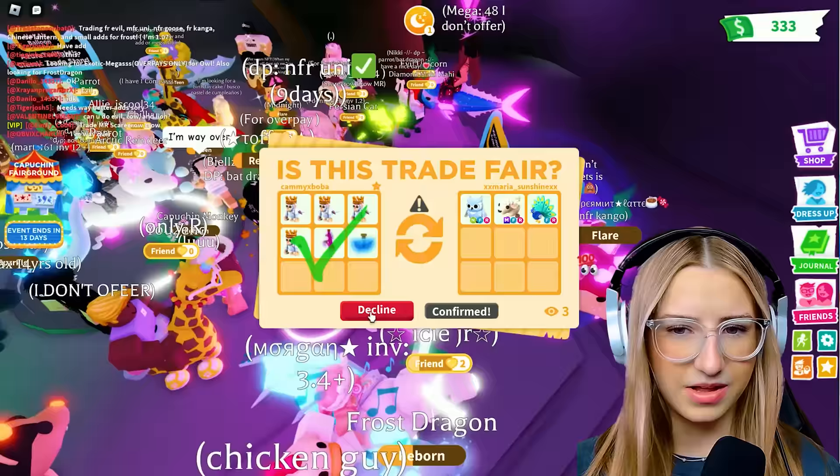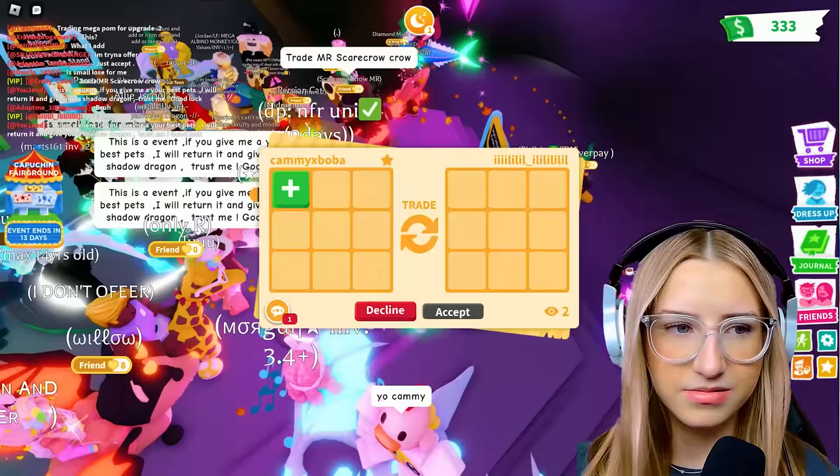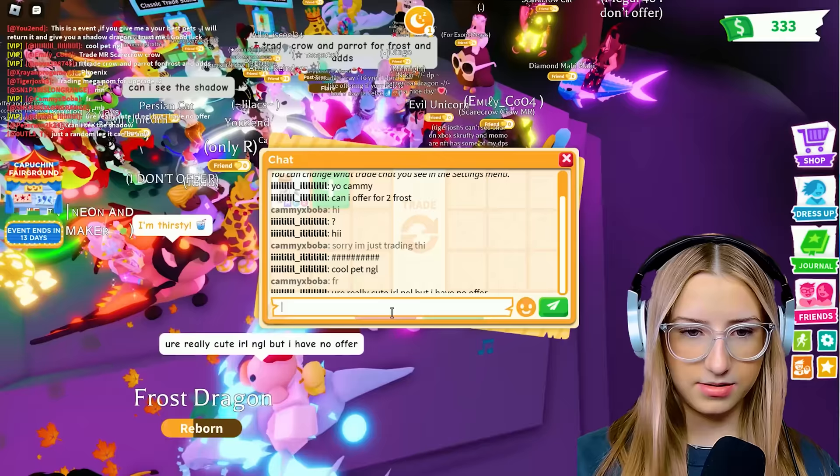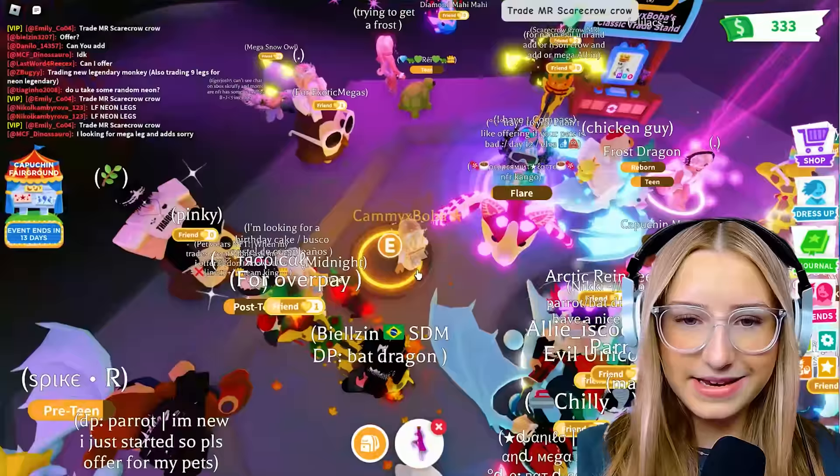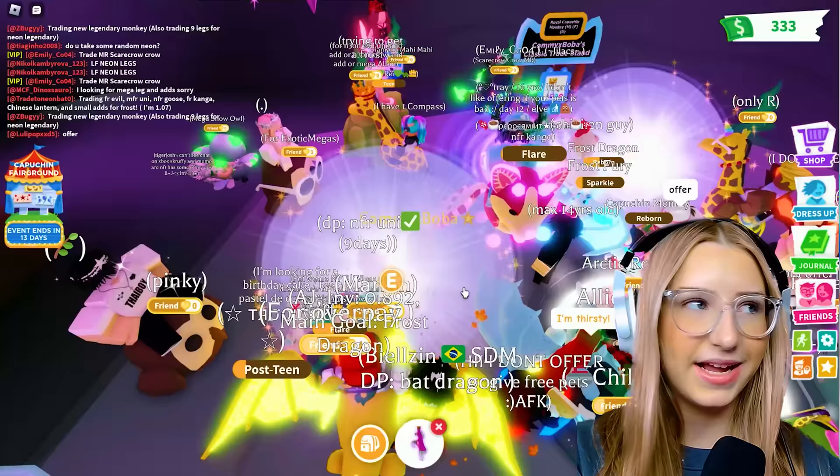Just accept, bro. Hopefully they were talking to me. It's just making a Neon Royal Capuchin Monkey. So I could trade one, like as my dad or something, and just give them the pets that I get.